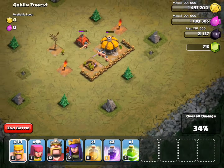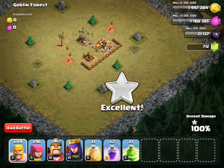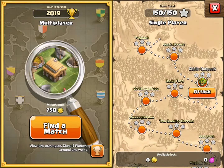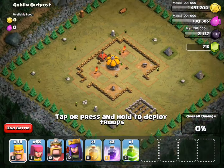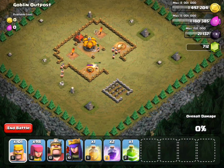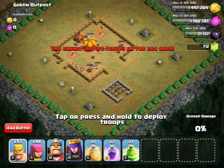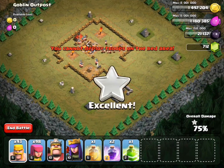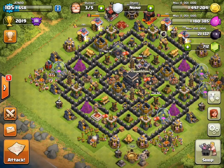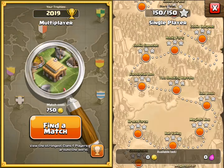I'm doing a collaboration with Clash of Yawn — his link will be in the description. I only have 5 minutes to get as many stars as possible. I'll drop some barbarians, some on the town hall. That's already 9 stars so far. I'm guessing I still have over 4 minutes left. This next attack is for 12 stars.